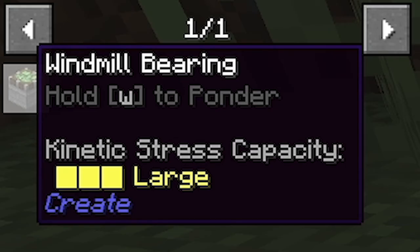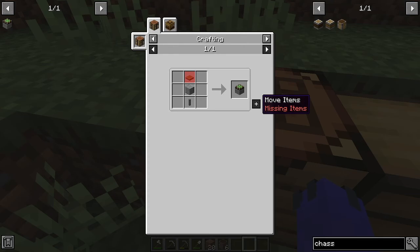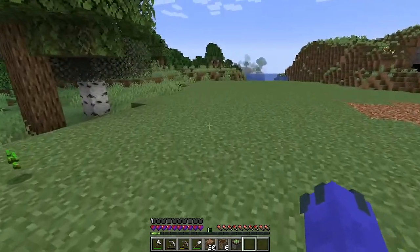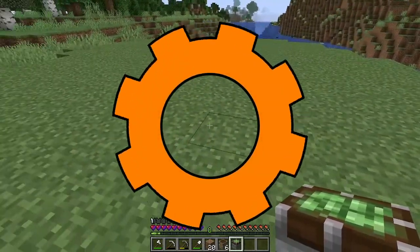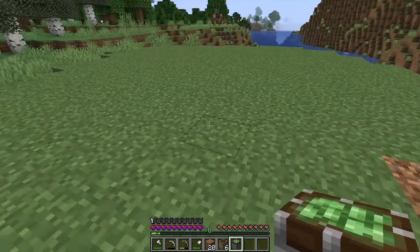What we're going to do is make a windmill bearing and some radial chassis. We'll need some shafts, and then we can throw those together with a turntable and a bit of stone to create a windmill bearing. The reason we need this is because one of the fundamental parts of Create is having enough rotational energy to supply your machines. So we're going to create a simple windmill to start.